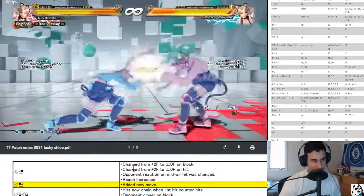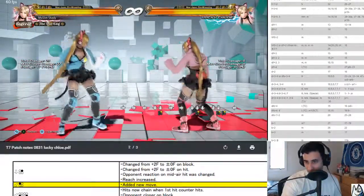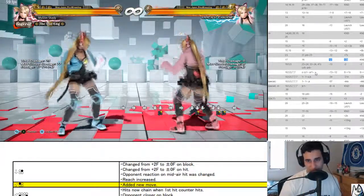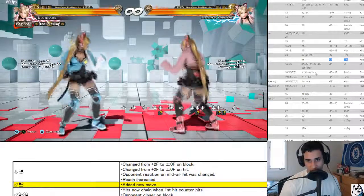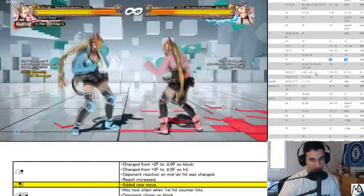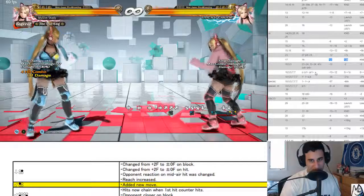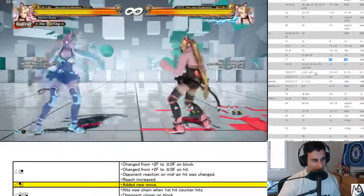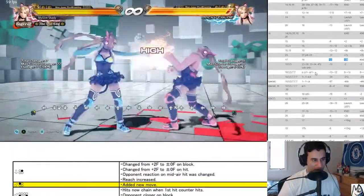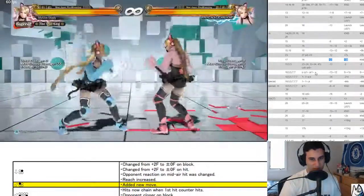Down two — plus zero to plus two on hit. Really, this was a problem move? Plus two on block, plus two on hit, and reaction — air reaction was changed. It doesn't do the head bounce anymore, just spikes on the floor. A really shitty change — reach increased though. I don't know, I don't like this change. This was one of our only moves where she was able to put some mix-ups on, but she got better in other ways I guess.